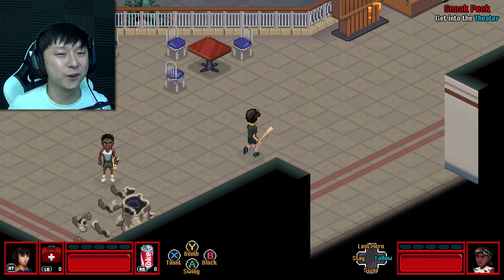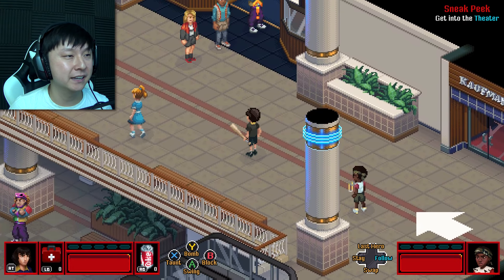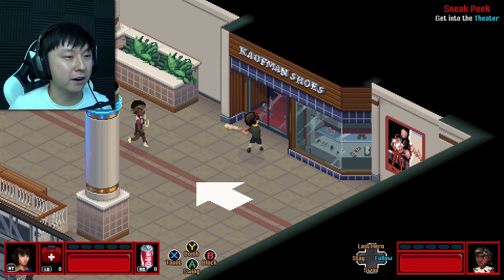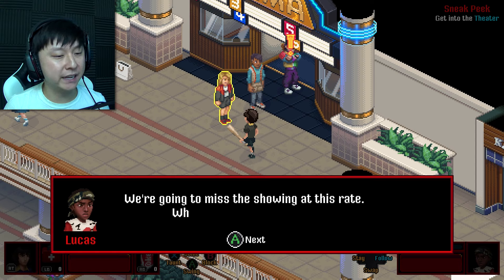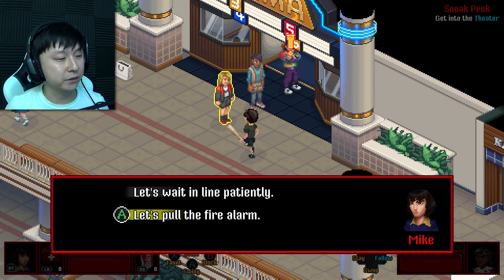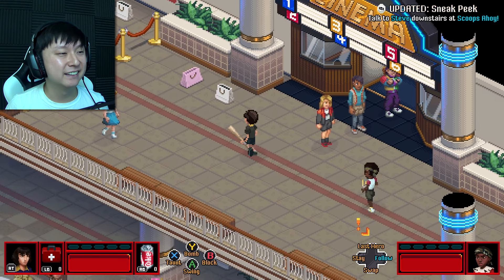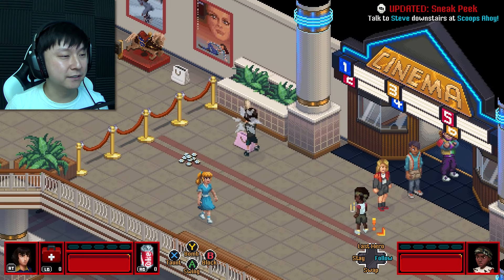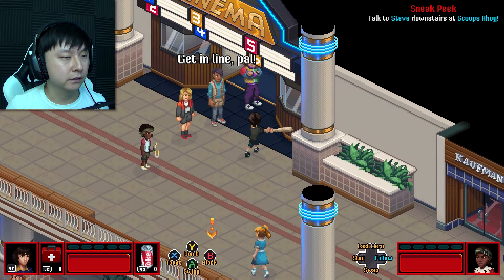This is great, I love this. The line for the movie is all the way out the door — we're going to miss the showing at this rate. What are we supposed to do? 'Let's wait in line patiently' or 'let's pull the fire alarm.' Let's go find Steve downstairs. We're going to go see Steve, our boy — Steve is one of my favorite characters in this show. Hello Robin. 'Hey Dingus, your children are here.' Oh I love it, it's so good!